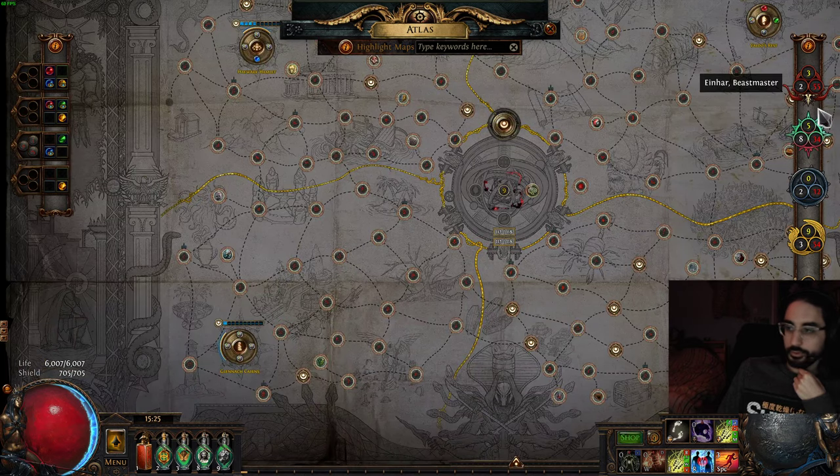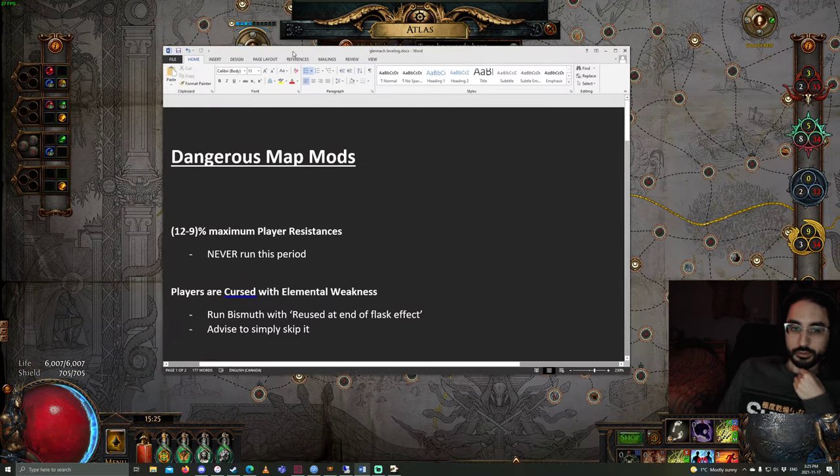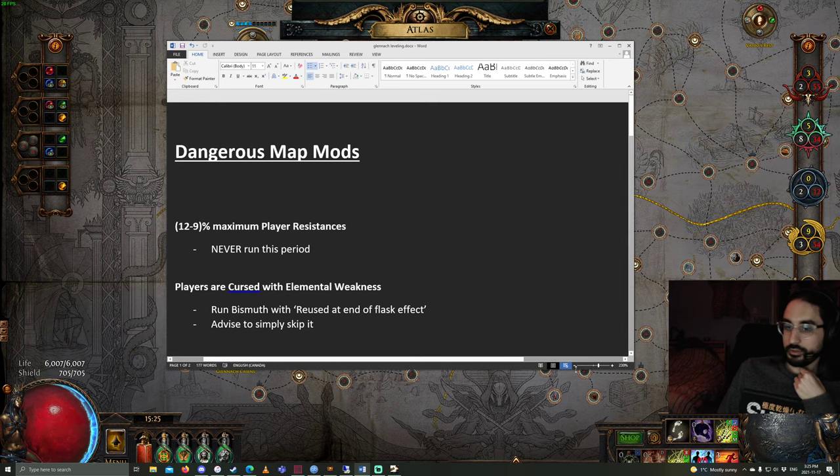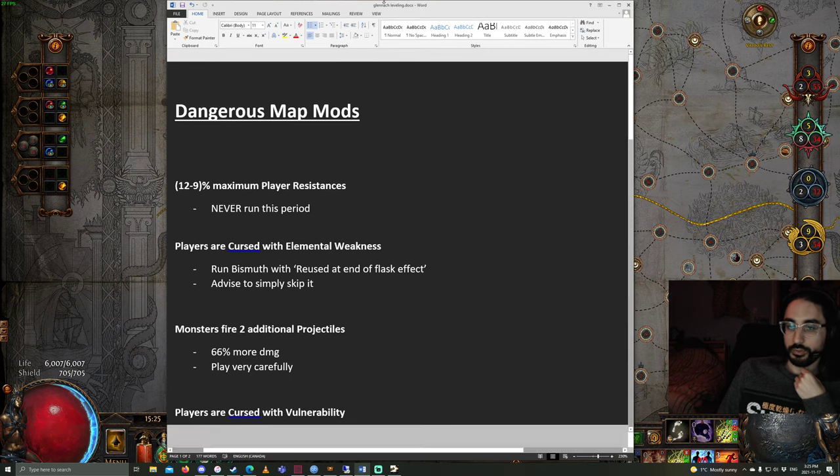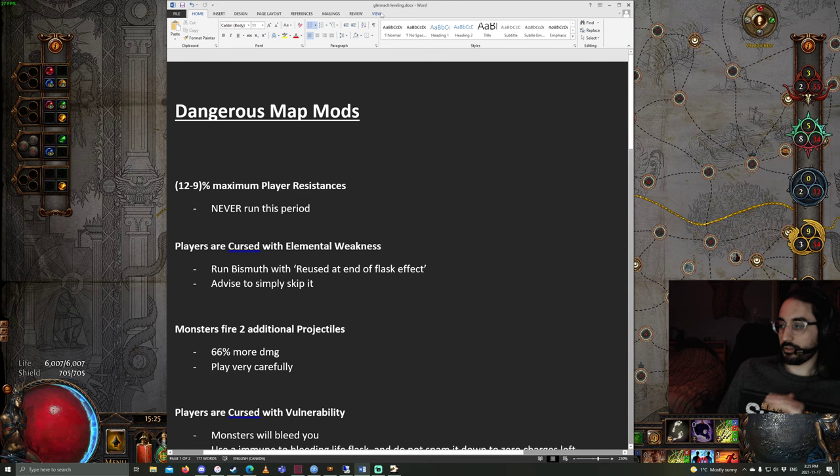Now, on to rolling your map. There are some dangerous map mods you need to be aware of when pushing really high levels like 99 or 100, because you want to just never die — no circumstances where you could possibly rip in a map. The number one mod you should avoid is the percentage maximum player resistances, where you'd lose minus 12 to minus 9. Don't ever run this. It is by far the most rippy modifier — just re-roll the map if you get this.